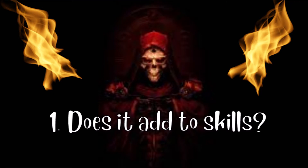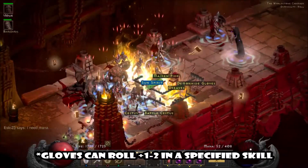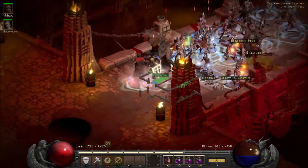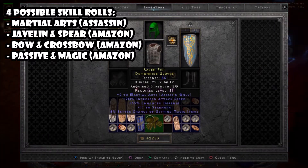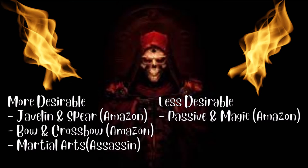The first thing to look for in your rare gloves is: do they have plus to skills? As soon as you see certain skills added, there are a few things to consider. Note that the gloves can roll between one and two in a specified skill, and these gloves can have four possible skill rolls — martial arts in the assassin skill tree, and any of the three skill trees in the amazon skill tree: javelin/spear, bow/crossbow, and passive/magic.